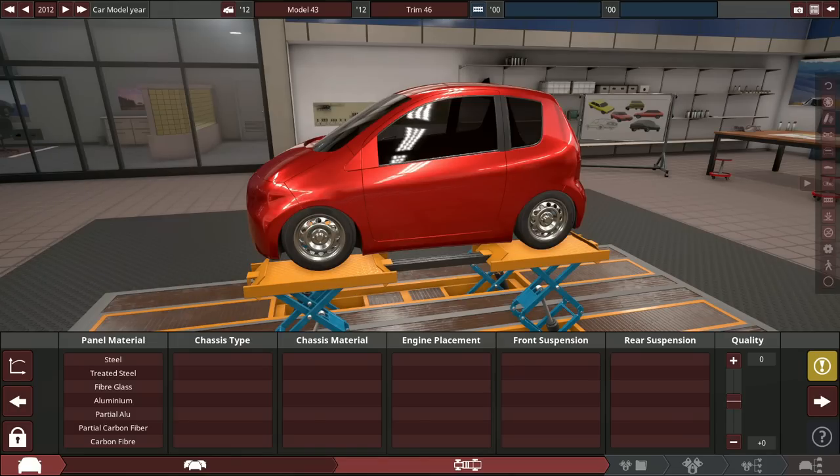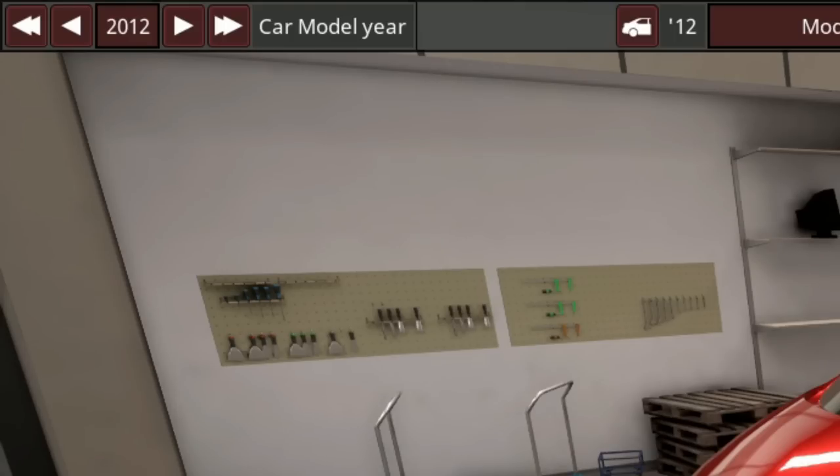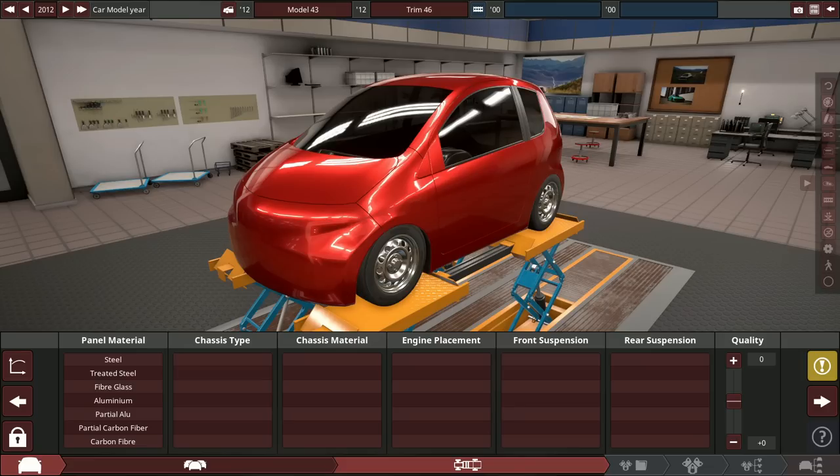So what we're doing is building our GR Yaris competitor. I think it's a tiny bit smaller than the Yaris. It's also going to be a bit older, a 2012 model year. This is going to be before the all wheel drive GR Yaris was built. You might be wondering why? Well, the answer is simple — because we can.